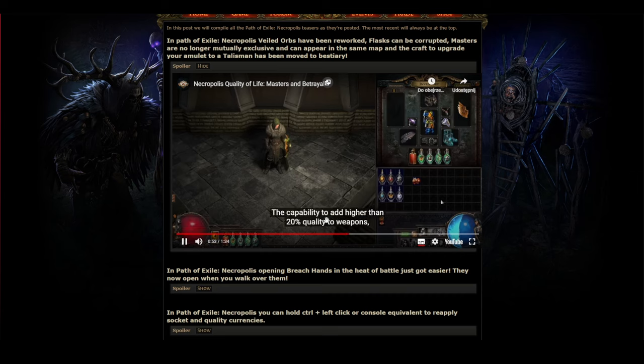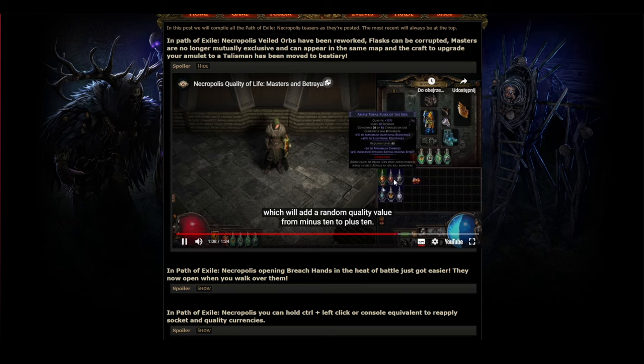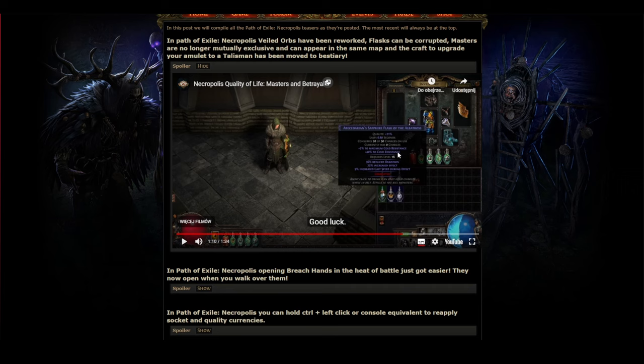Hillock's ability to add higher than 20 quality to weapons, armors, and flasks has been removed from Betrayal, with those reward outcomes replaced. Flasks can now be corrupted by Vaal orbs, which will add a random quality value. Also, the ruby flask base has changed — it no longer reduces fire damage taken, it's now just plus five to maximum fire resistance. So plus five cold resistance during flask effect.